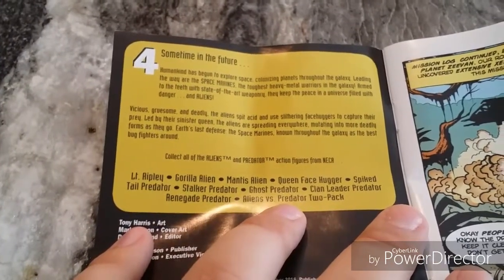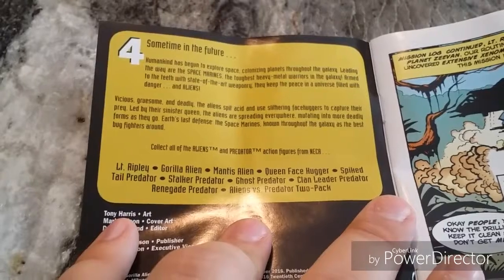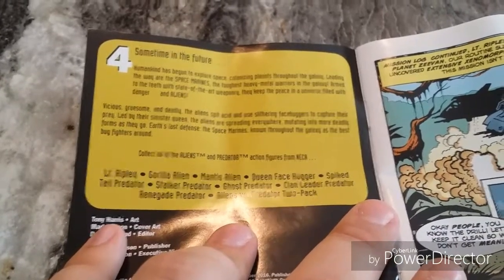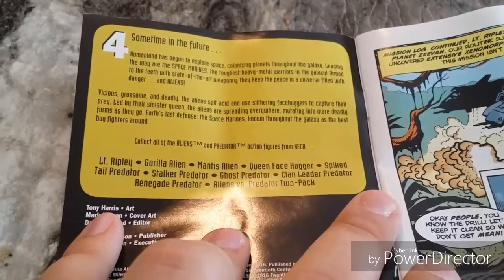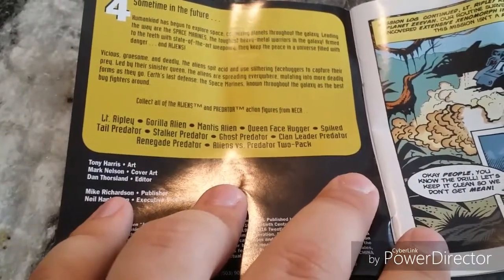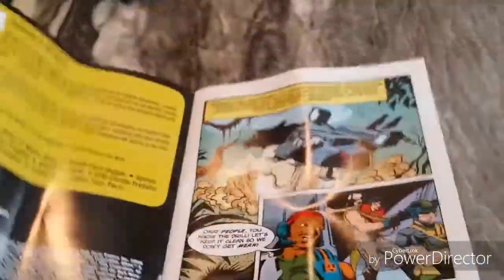Sometime in the future, humankind has begun to explore space, colonizing planets throughout the galaxy. Leading the way are the space marines — the toughest heavy metal warriors in the galaxy, armed to the teeth with state-of-the-art weaponry. They keep the peace in a universe filled with danger and aliens — vicious, gruesome, and deadly. The aliens spit acid and use slithering facehuggers to capture their prey, led by their sinister queen. The aliens are spreading everywhere, mutating into more deadly forms.